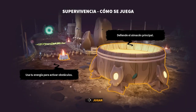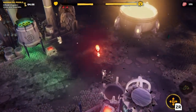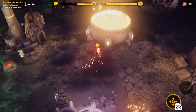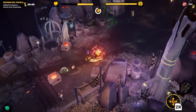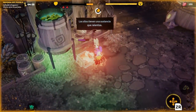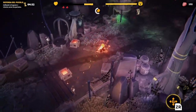Aquest és l'últim nivell del primer món, per així dir-ho. L'últim nivell acostuma a ser com un mode Tower Defense, de defensar la base. La jugabilitat és igual, però en lloc d'anar a buscar les làmpades i carregar la foguera, aquí hem de defensar-nos d'onades d'enemics que venen. Podem utilitzar la nostra energia per carregar elements defensors que s'acostumen a atacar els enemics.